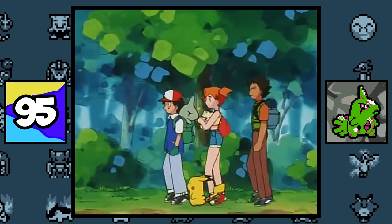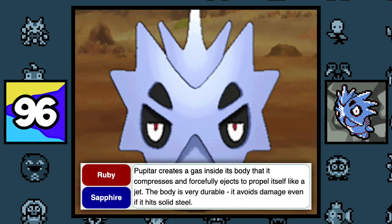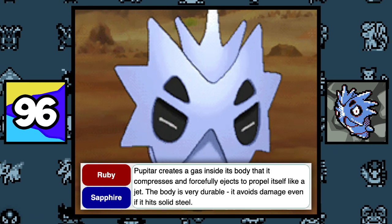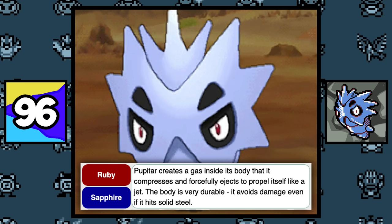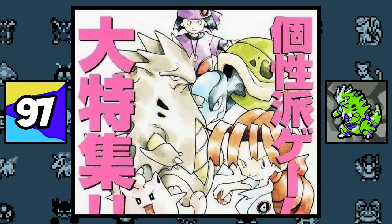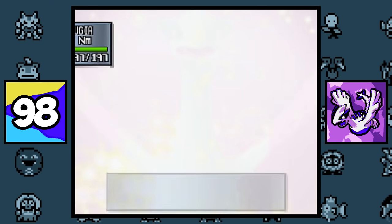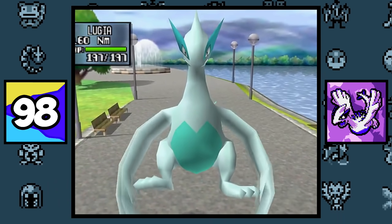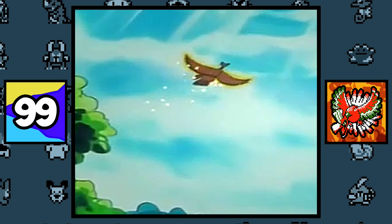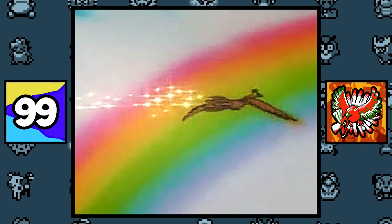Even though Larvitar weighs over 150 pounds, Ash is seen holding it like it's nothing in the Pokémon anime. Pupitar moves around by using its farts — seriously, in its Pokémon Ruby Pokédex entry, it states that it creates gas inside its body to forcefully propel itself like a jet. Originally, Tyranitar wasn't supposed to be a Pokémon — it was just a monster drawn by Nishida Sugimori for the cover of the fan magazine called Game Freak. In Pokémon Stadium 2, Lugia's shiny form is teal instead of pink. The reason why Ho-Oh flew over Ash in the first episode of the Pokémon anime is because it reveals itself to pure-hearted trainers, hinting that Ash is a pure-hearted person.